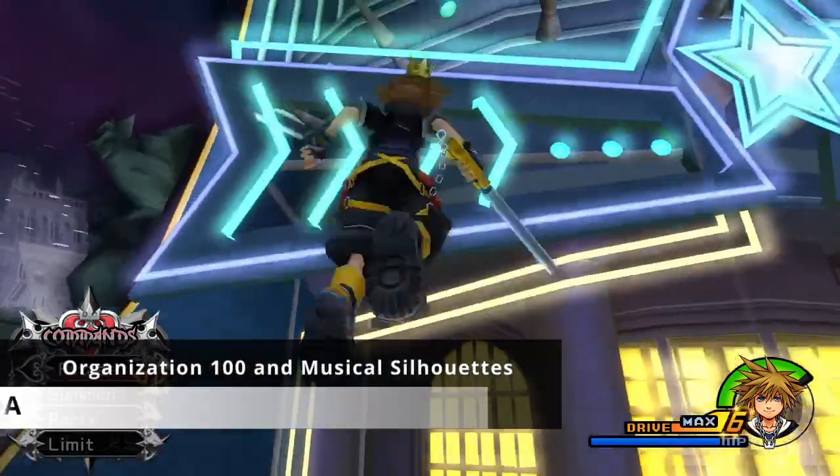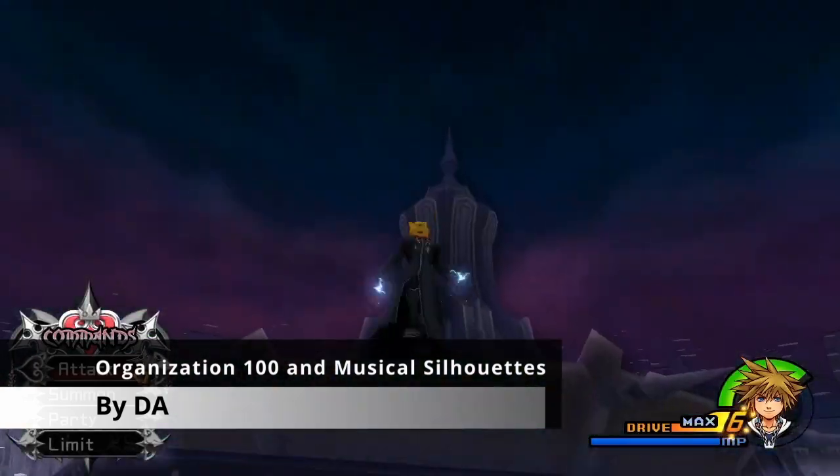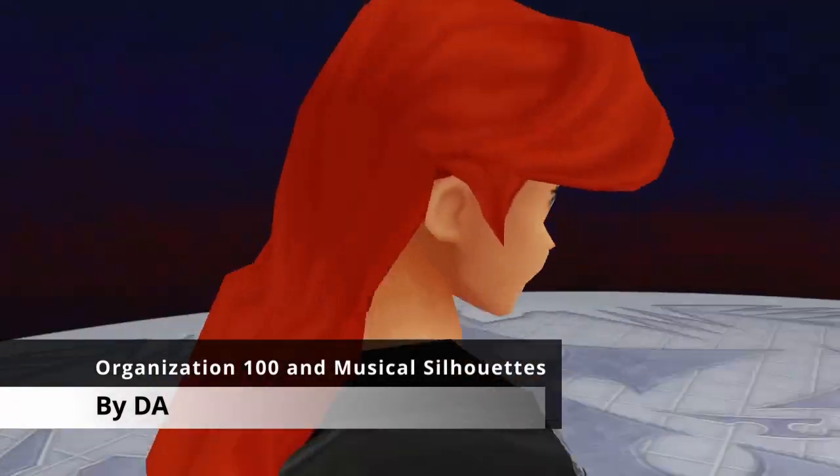Number 2 is Organization 100 and Musical Silhouettes by DA. These mods replace Organization 13 members with 100 Acre Wood characters and Absent Silhouettes with Atlantica characters.